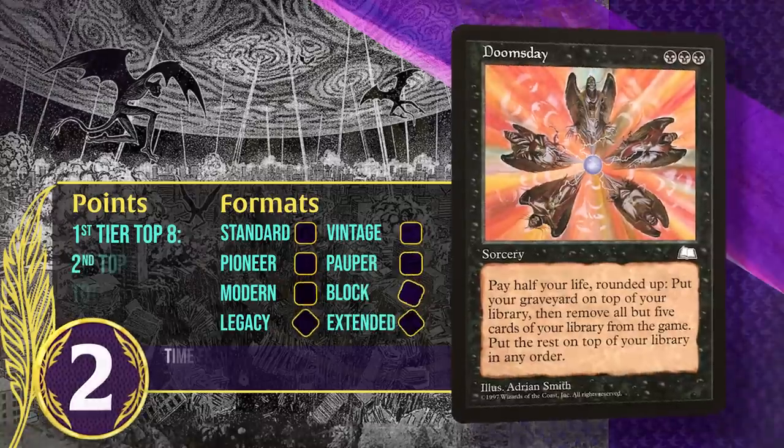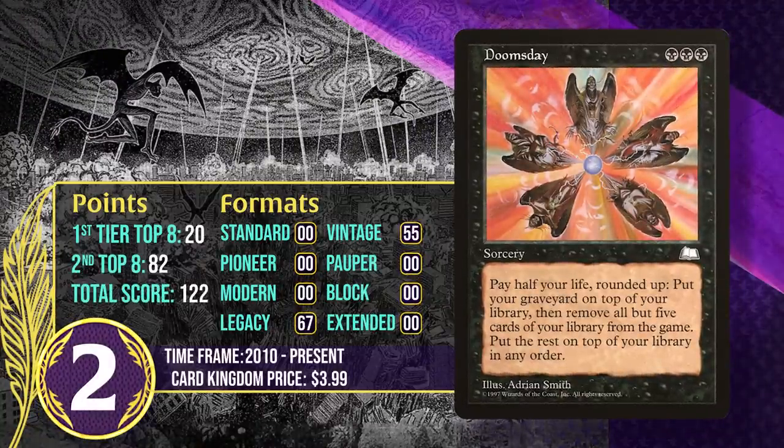At number 2, it's Doomsday. This sorcery costs 3 black mana and lets you give up half your life to exile your whole library apart from 5 cards, which you arrange in whatever order you want. Unlike the other cards on this list, Doomsday didn't start seeing play anywhere until 2010 — for a long time there was no great reason to give up most of your library and half your life without getting the cards immediately. Starting in 2010, it became a really important combo enabler in the Eternal formats, letting you ensure you draw your combo pieces over a sequence of turns.